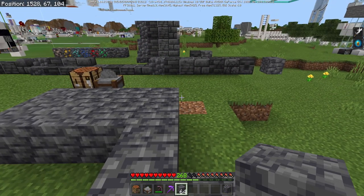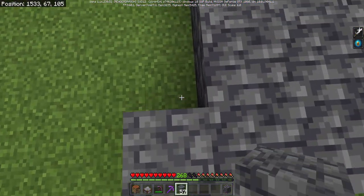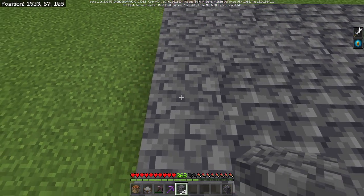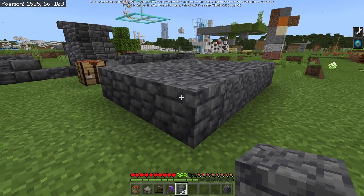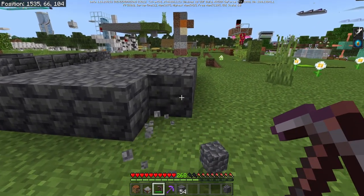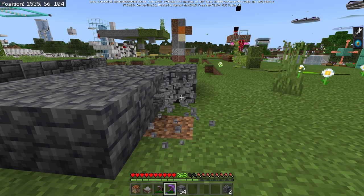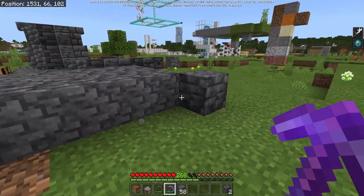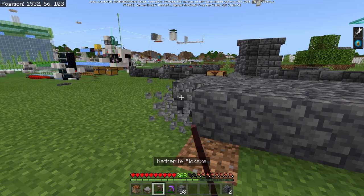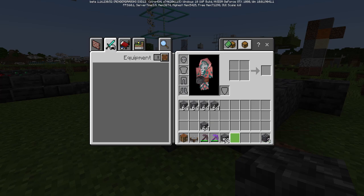Some of these blocks are directional. For instance, Deep Slate can be placed on its side — kind of like logs — and can also be placed facing upwards. There's a lot of variability in how you can build with it. When breaking Deep Slate in survival, it will drop Cobbled Deep Slate, which you can use for crafting. You need Silk Touch to get the normal Deep Slate blocks. Think of Deep Slate like regular vanilla stone: mining without Silk Touch gives you Cobblestone, which is the Cobbled Deep Slate, and you can smelt Cobbled Deep Slate back into regular Deep Slate.